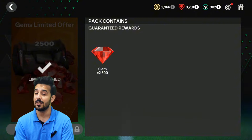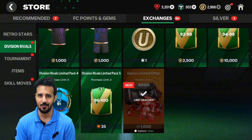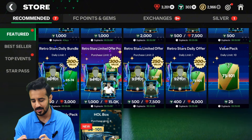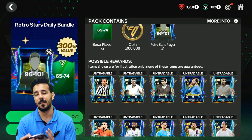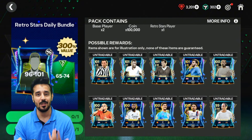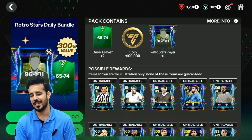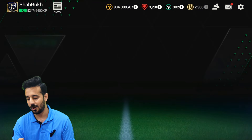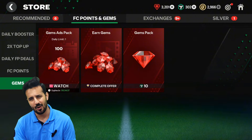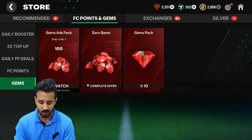If we combine all of these gems in one month, we will be able to get 34,880 gems for free. If you save these gems for the flash sale offers, you will probably get a decent reward. Even so, you can open at least ten 3,000-gem packs in the Retro Stars event, or save them for the anniversary event daily bundle — probably rated 97 to 103 OVR — and spend your gems there for better rewards. There are also 2x offers available in the gem section, and whenever they're available I will let you know how to use them.